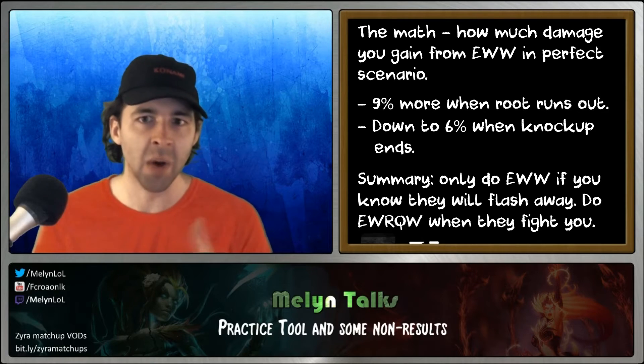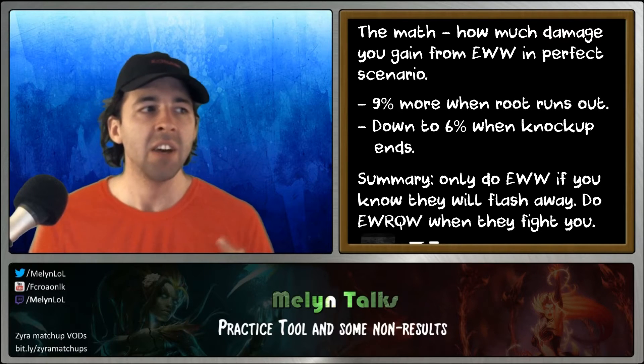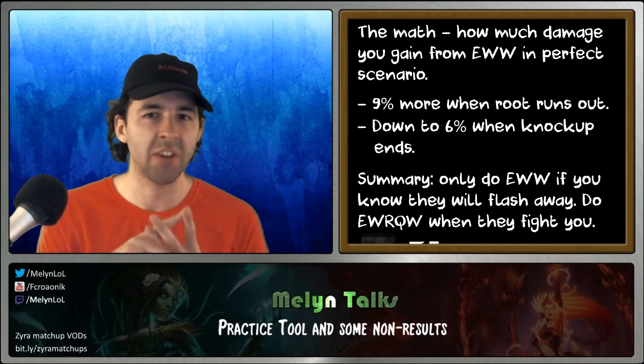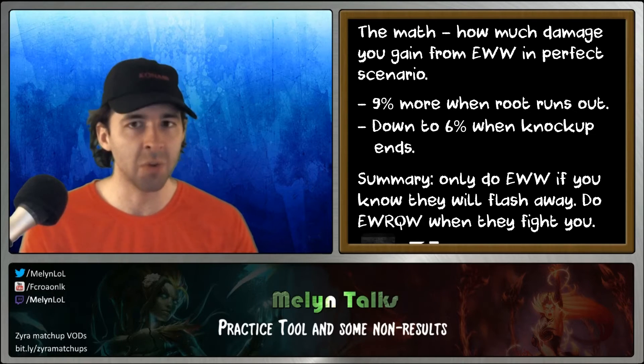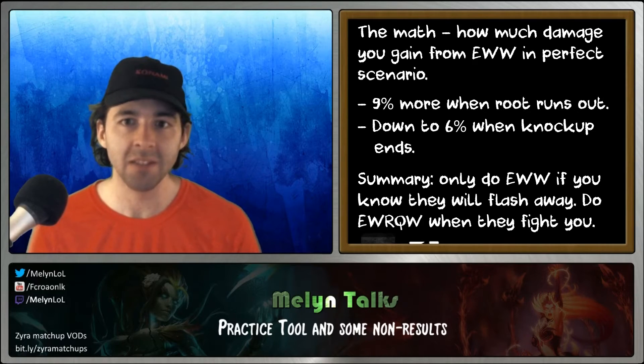Not to mention, you can choose where the Q plant spawns. You're not going to always put the Q plant on the E plant. Usually if they're running away, you put the Q plant further away; if they're running towards you, you put the Q plant closer to you. So really, you get more choice, more damage, and you don't sacrifice almost any burst. Still do the combo I talk about — don't do what the pros do. They're very talented League of Legends players, but they don't know everything about Zyra.